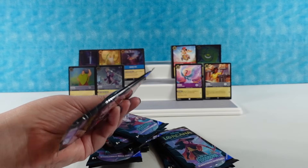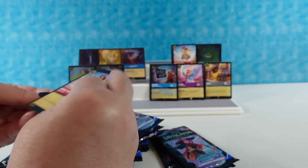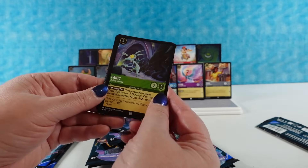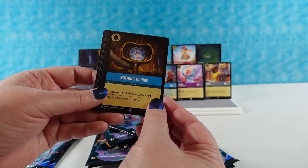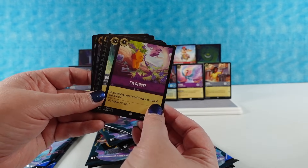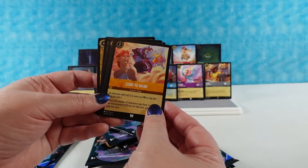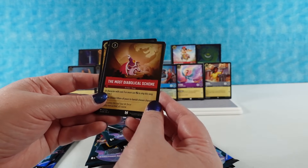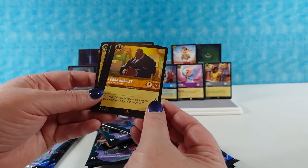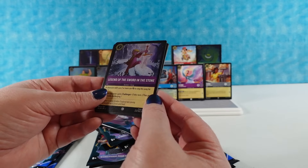Paul has to hold the tripod for a second so Shannon can open a pack — the cat is using it as a scratching post. Next pack: Minnie Mouse Zipping Around — pulling that one aside — Panic the Underworld Imp, Nothing to Hide, Grumpy Bad-Tempered, I'm stuck again which is really cute — I probably need an I'm Stuck card — Donald Duck the Deep Sea Diver, Fairy Godmother, Zero to Hero, The Most Diabolical Scheme, Cobra Bubbles Just a Social Worker, Pack Tactics, and our foil is Legend of the Sword in the Stone.